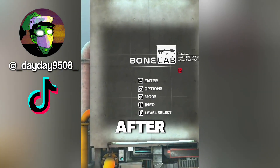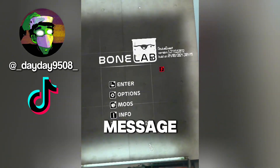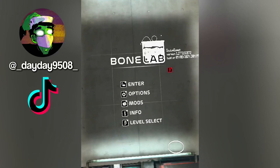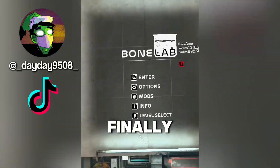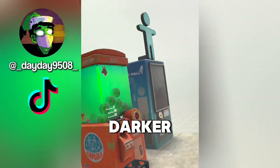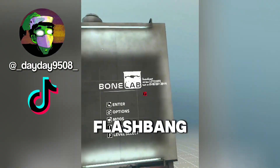Now once you load into Bone Lab after updating it, you'll see that it gives you a message saying that it's pre-warming your shaders. So what does this mean exactly? Well, that means that the graphics on the Quest 2 finally got better. You'll notice that as I'm looking around, it looks a lot, lot darker. So finally, you won't get flash banged as soon as you load in.